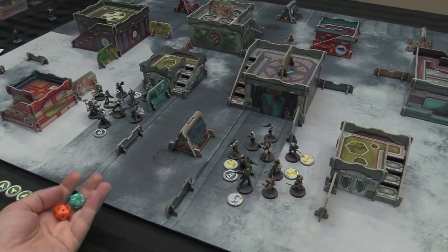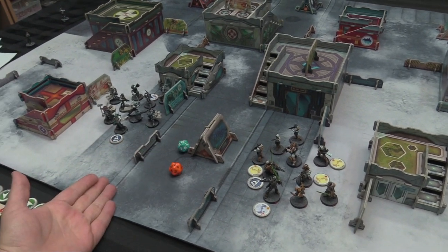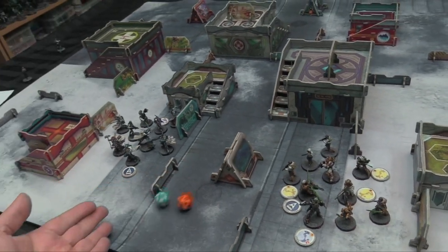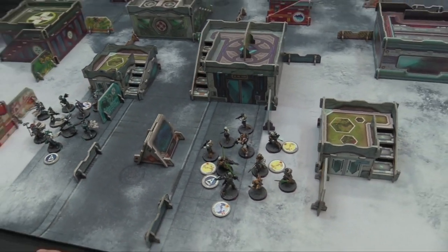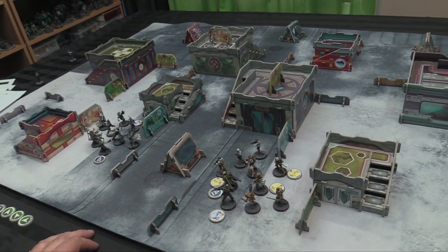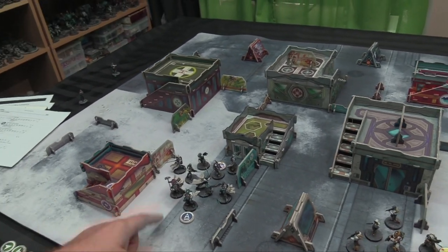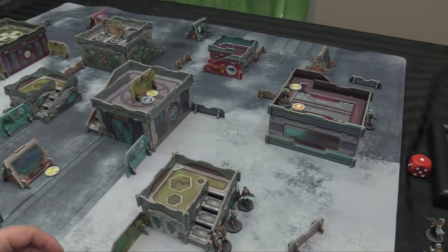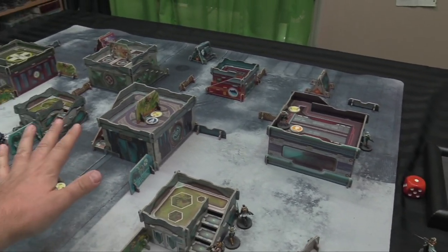For the deployment roll, we have Lieutenant willpower 12 on the Orc and 13 on the Dao Fei — both fail, so rolling again. Five to 16 is also a fail. The Yuching player wins and chooses to retain initiative, going first. The Pano player retains deployment, chooses the more advantageous side, and forces Yuching to deploy first. The Yuching player deploys all except the Hac-Tao, with the Guilang skirmisher infiltrating forward along with the infiltrating Dao Fei Lieutenant, which has to be marked.